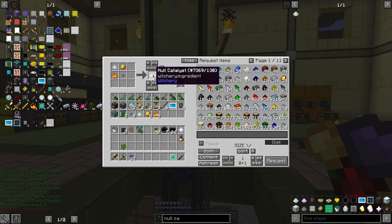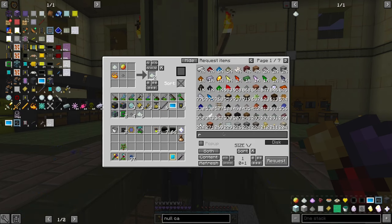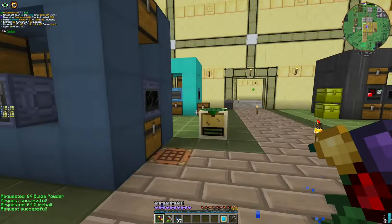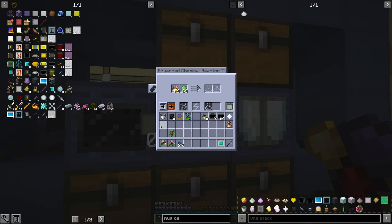Anyway — how to make Magma Cream? It should be the Chemical Reactor — Blaze and Slime. That should be super easy. And with that we're gonna get Magma Cream.